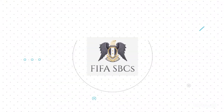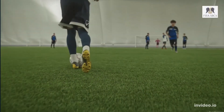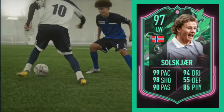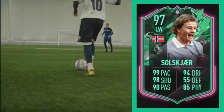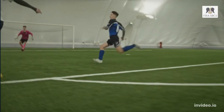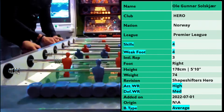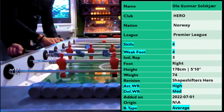Alright, Hawker here again guys, welcome to another review. This time we are looking at the Ole Gunnar Solskjaer Shapeshifter Hero card — it's 97 rated in the LW left wing position with some great face stats. Over to his profile, you can see that we have a four-star four-star combo here with high/medium work rates and average body type.